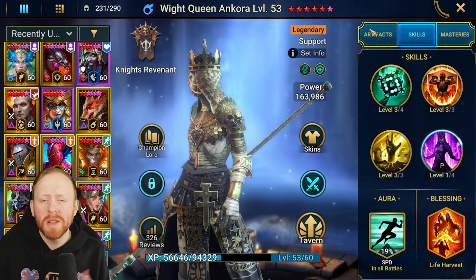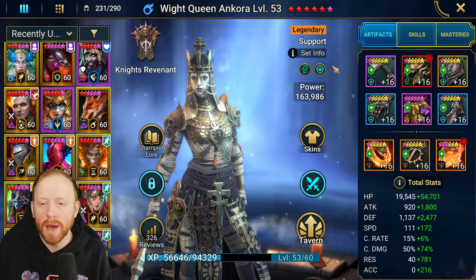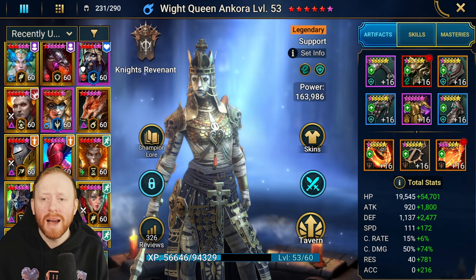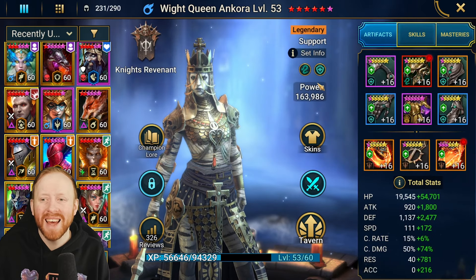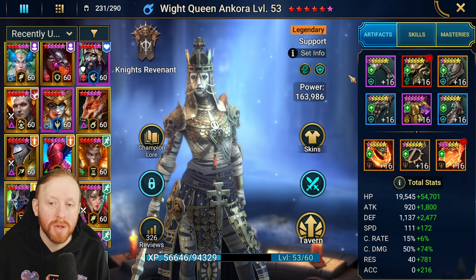That's her skill sets — let me take you through how I've built her. I've gone with high HP, high resist, Bolster because I've built her predominantly for my arena team with White King Narciss. Another option you could go is Guardian, which works really well because it's all about protecting your team. Because her shield is based on HP, you want to prioritize health on this champion.